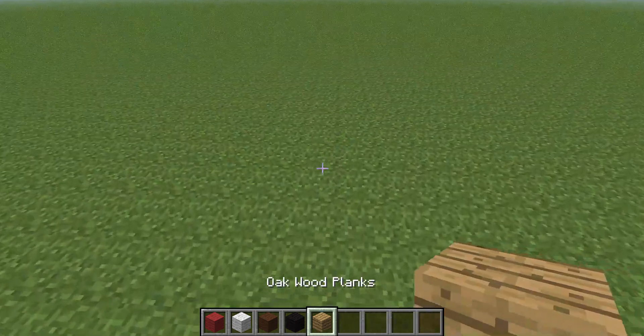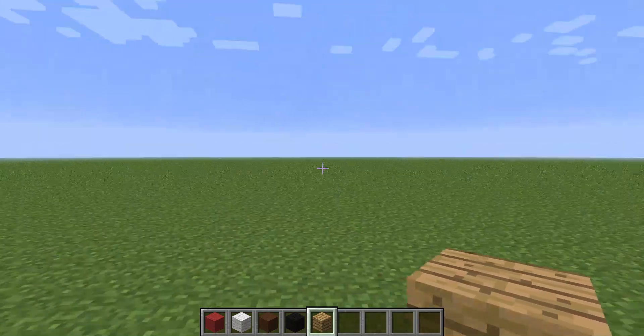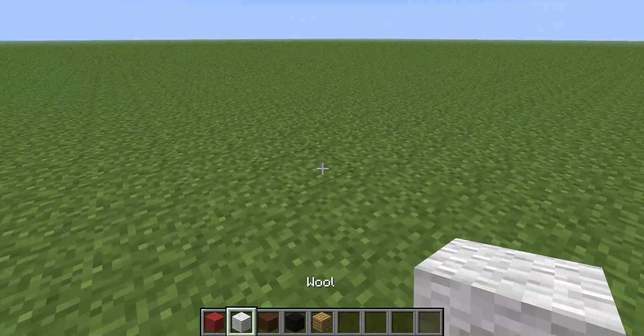You're going to start off by getting oak planks, black wool, brown wool, white wool, and red wool.